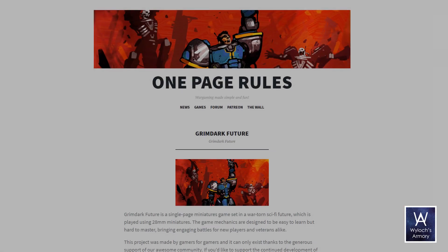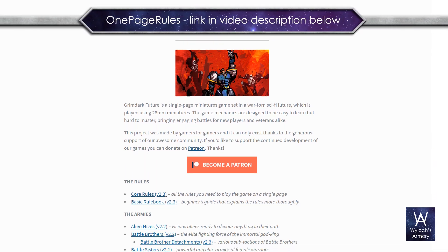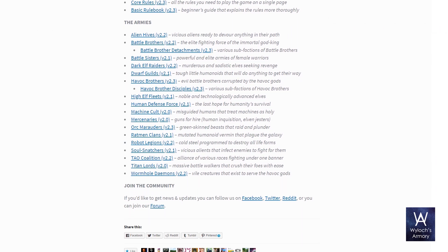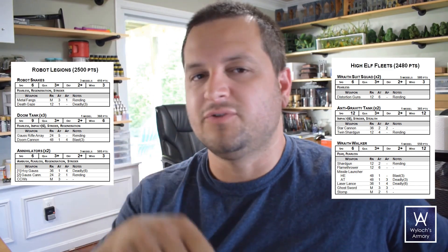All right, let's go check out the armies. For those of you new to these battle reports, we play Grimdark Future, which is a simple, fast-playing, fan-made rule set inspired by Warhammer 40k. The rules and army lists are totally free, and there's links in the video description below. Well, here we are a month later — as I'm editing this, I realize I forgot to film the armies on parade, so here's the army lists and we'll just go directly to the table.